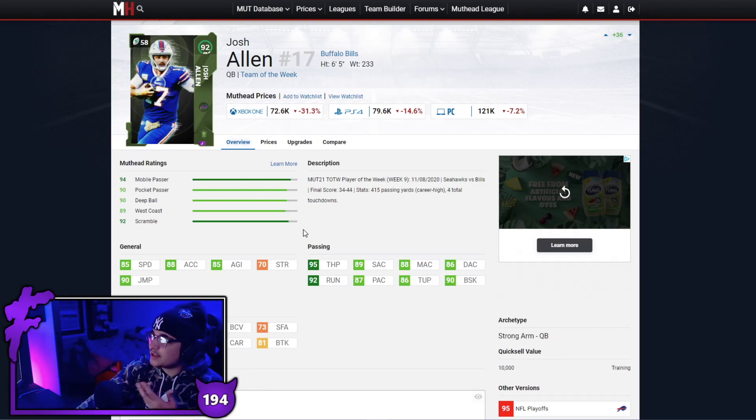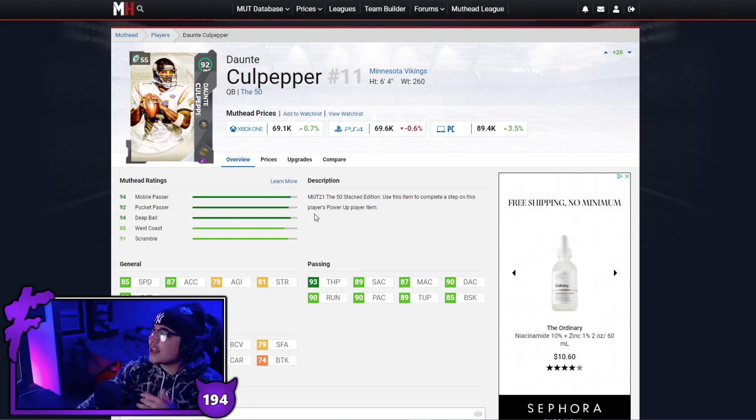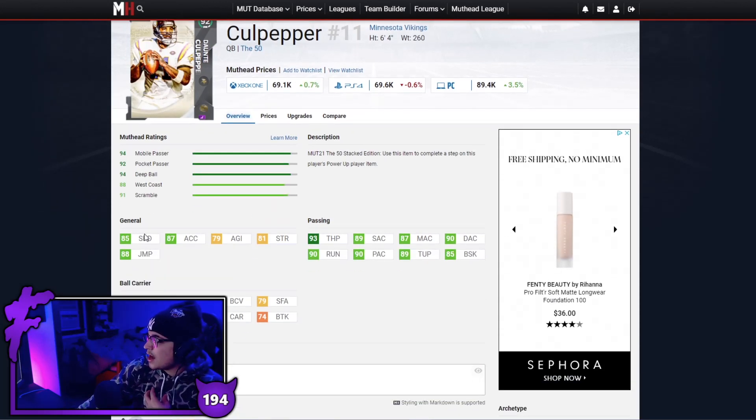Today we're starting off with a quarterback, and obviously Josh Allen has to be on this list — going for 72k right now, which is on the higher end of 75k. But this guy is still one of the better QBs in the game even on his 92 version. He has 85 speed, gets Gunslinger, good throw power, good throw on the run. He doesn't have the best accuracies, but put Pocket or Roaming Dead Eye on him and it'll help cover that up. Josh Allen is still a very capable quarterback.